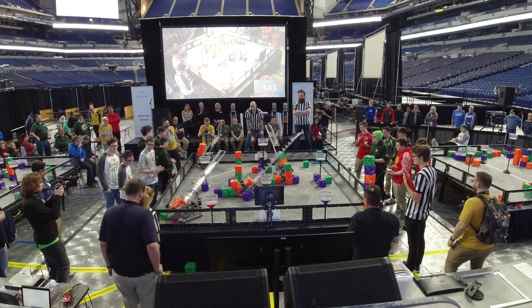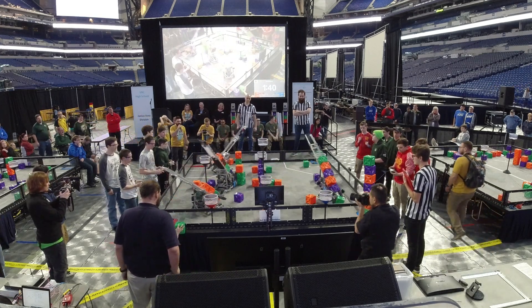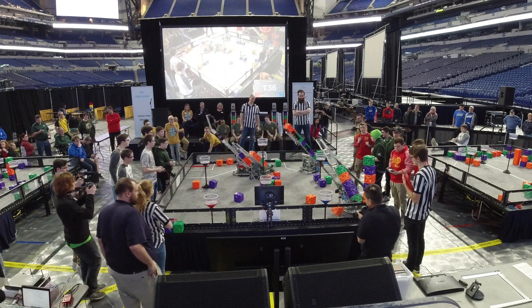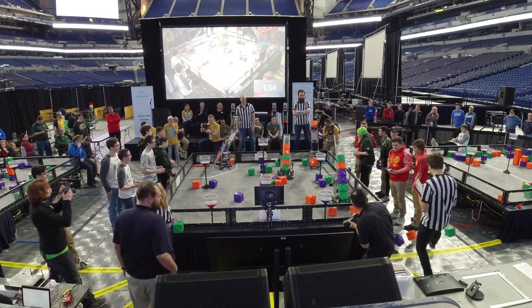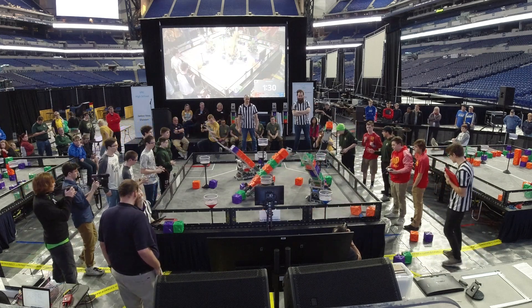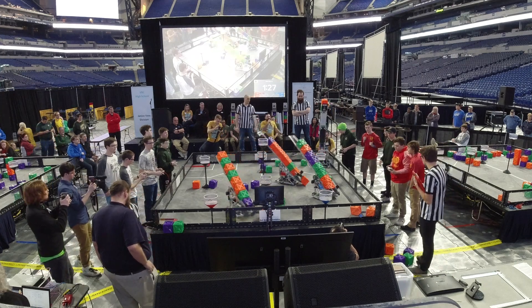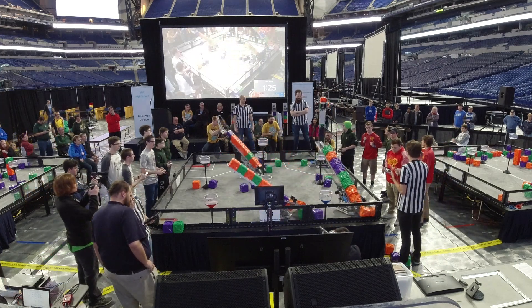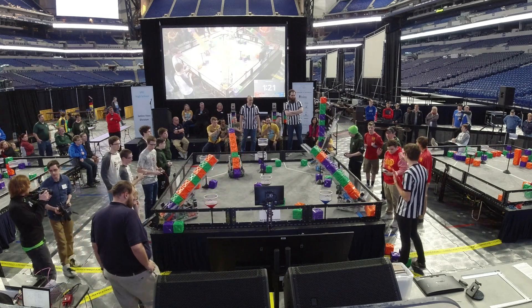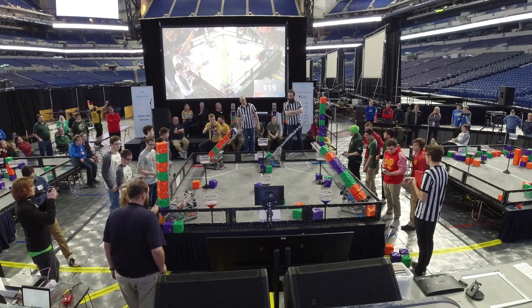At the ding of the bell, the blue alliance goes ahead and jumps a line into the red side. Meanwhile, the 2567A team goes ahead into their front corner. They unscore out of their unprotected zone while their alliance partner 574C gets set up in the protected zone. A big 12 stack by 574C.